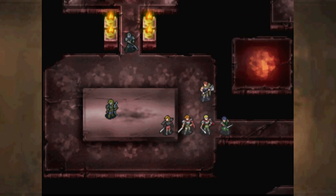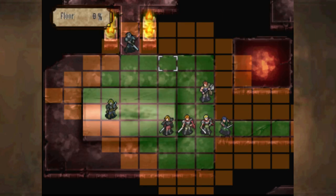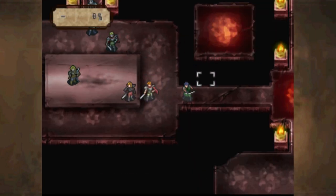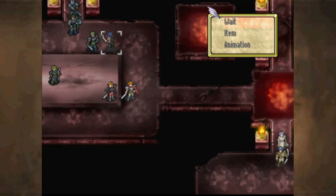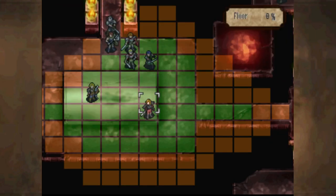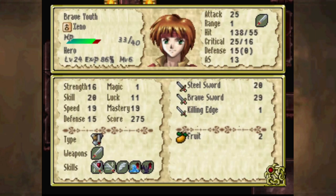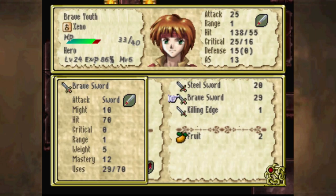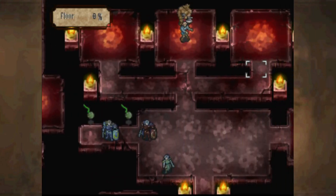There are some Fire Emblem games where Astra only consumes one use, and some where it consumes a use for every attack. All in all, this map is not that bad. The clump of golems is more annoying than actually threatening if you've got a lot of good skills or brave weapons — I've still got plenty of uses on this thing, and they're very generous with uses on brave weapons.